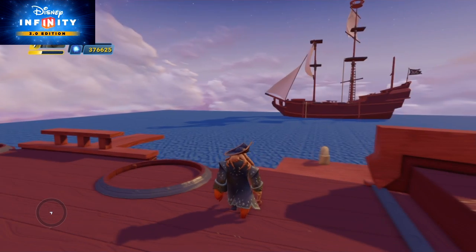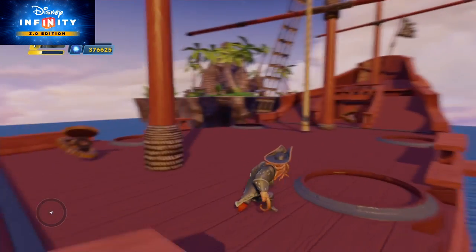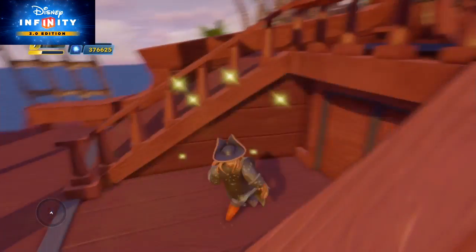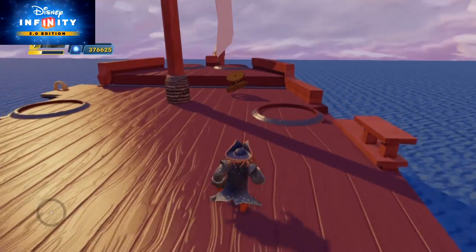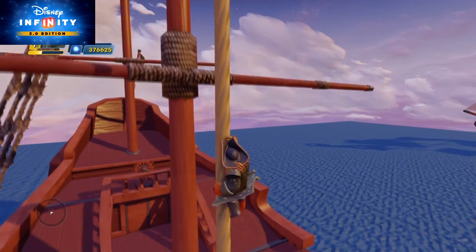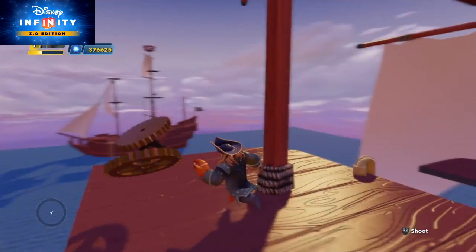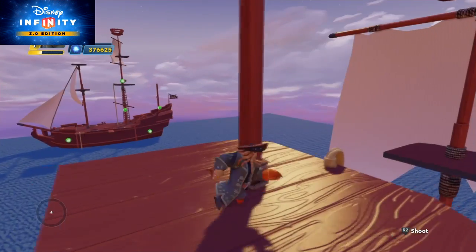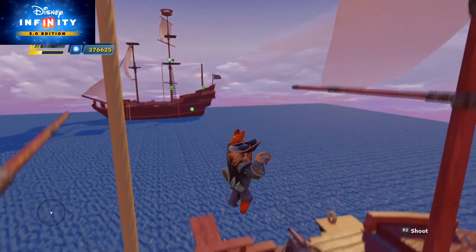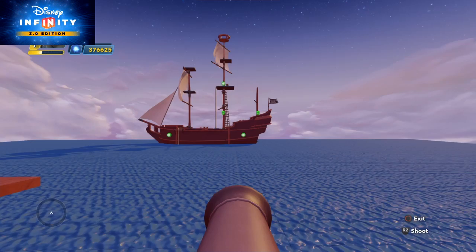I'm going to show you all these particular stages. You'll see here there's no targets on the ship at all — then look, the points and triggers appear on the side. So we're now going to collect all these; it's a race to see who can get there first. Once all three are collected, look at the ship in the background — there are no targets on it. But as soon as I collect it, the targets become available. Now I can jump down and we can start firing away.